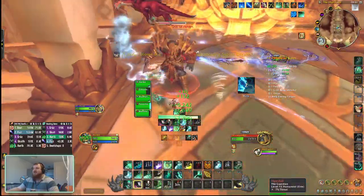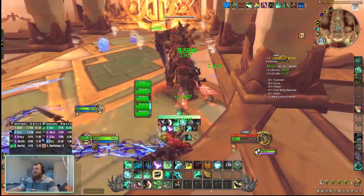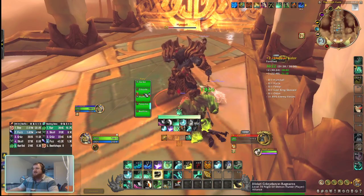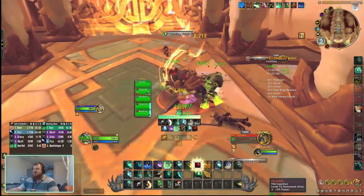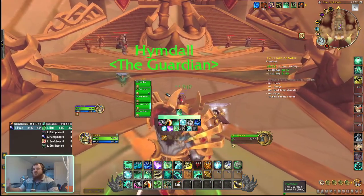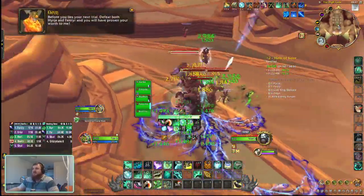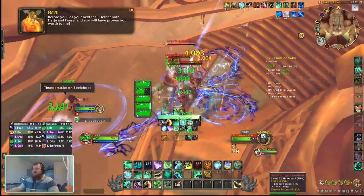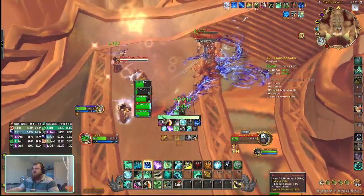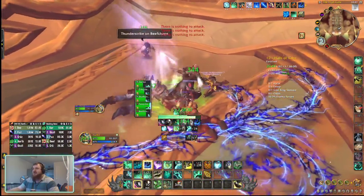I've been doing a lot of reading and research, and I think Mistweaver is probably the most intimidating spec for me right now, which is pretty crazy because I've played this game for a long time and very rarely get intimidated. Mistweaver just seems like there's so much going on. So I'm going to focus on two things: keeping Faeline Stomp up for every pack, and using as many Renewing Mists as possible.